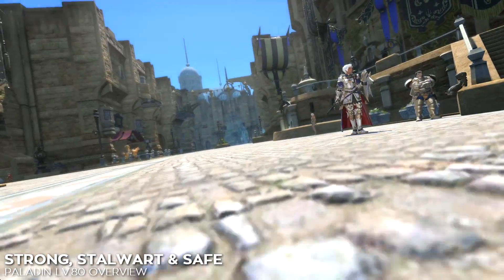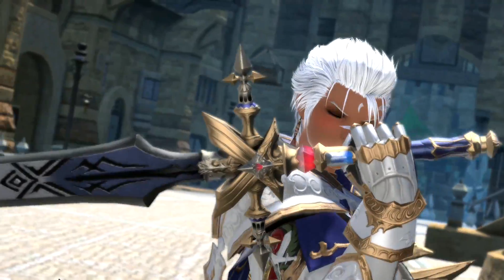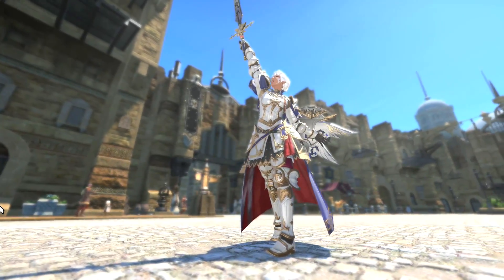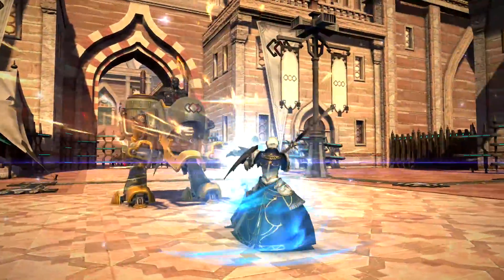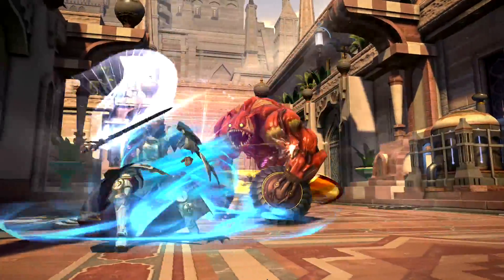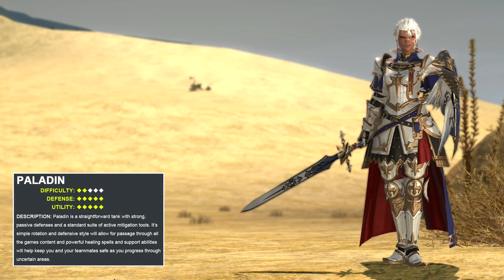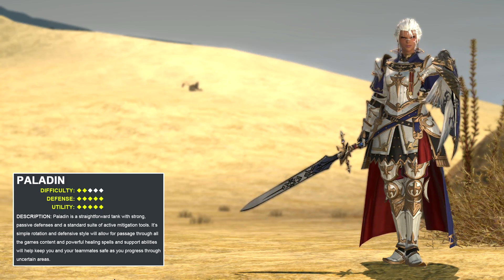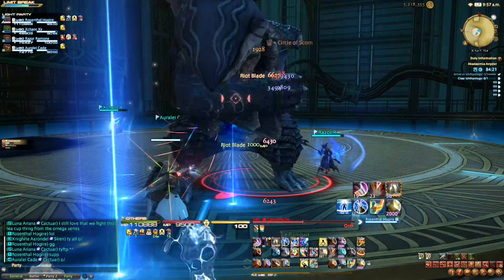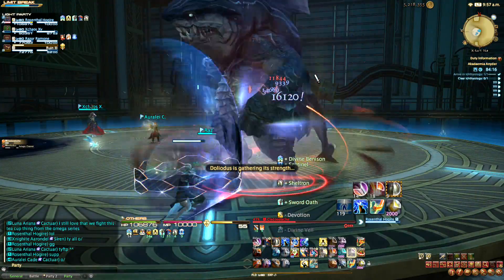Paladins are most known for their loyalty, honor, and uncompromising defense, but their unbreakable shields don't tell the full story. They've got swords too, and they're very good at using them. Final Fantasy XIV's Paladin is the simplest tank to pick up and play, but it has a robust moveset that can trip up even experienced players if you don't take the time to learn about all its moving pieces. Today, we're going to learn about those moving pieces in my level 80 Paladin overview. Let's get started.